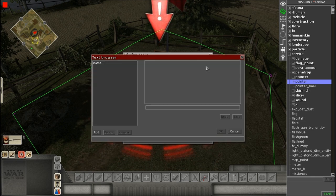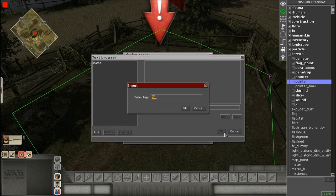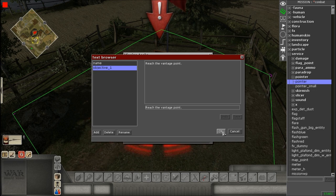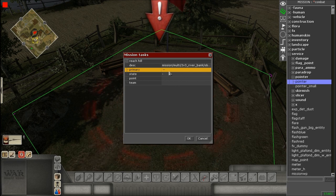A bunch of information will pop up and we need most of these filled out. Start with DESC — short for description. Expand it, and it opens a text browser. Hit Add at the bottom left and give it a name like 'objective one'. Then in the text box type what will appear in-game: 'Reach the vantage point'. Press Enter, then Save, then OK. For Primary — check this off to make it a primary objective.